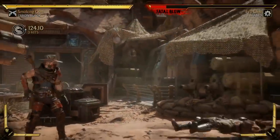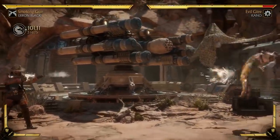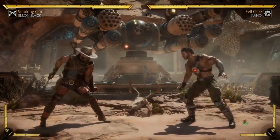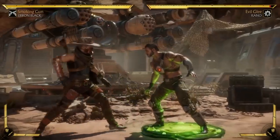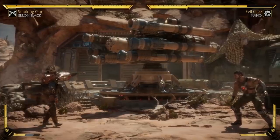Another character that was revealed is Arum Black, who returns with his revolvers and rifle along with some brand new moves. The first is a jar that contains Reptile's acid, which serves mainly to create enough distance to start shooting the opponent from afar.